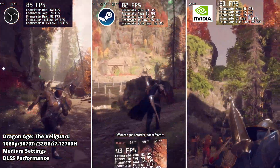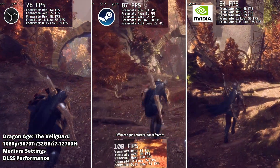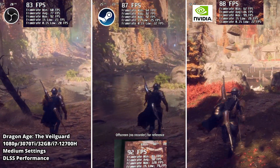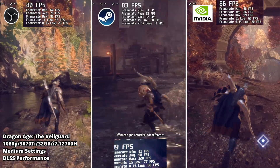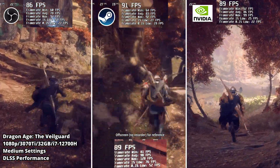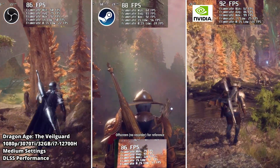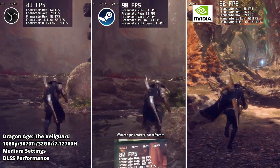From left you can see OBS, in the middle Steam Game Recording, and on the right Nvidia ShadowPlay. We have the minimum frame rates, average, max, 1% low, and 0.1% low. Off-screen results show better FPS compared to any of the recorders — not a huge difference but there is one. The average is about 12 FPS difference compared to Nvidia ShadowPlay. Generally, Nvidia is first in terms of performance, followed by Steam Game Recording, then OBS.